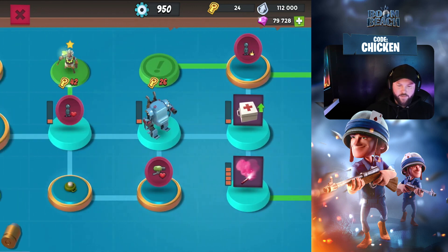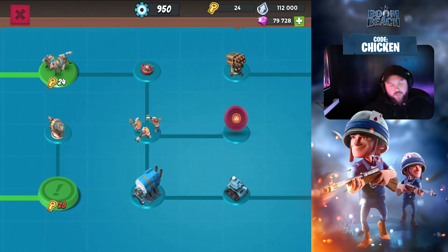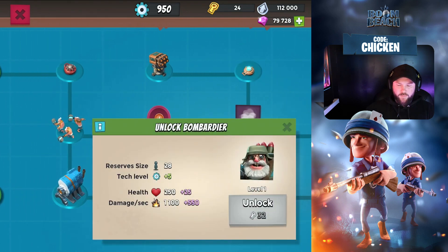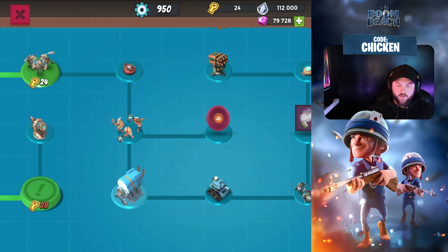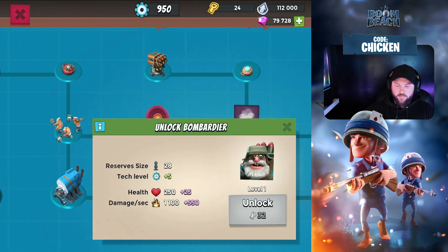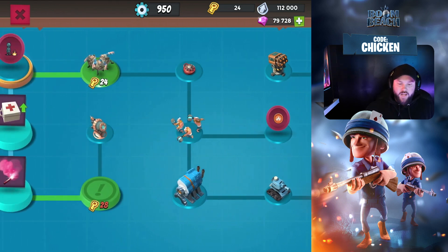We could get grenadiers, but obviously we want to get that microwaver and that shock launcher. The weird thing about this tech tree is that as we move forward, it's a very long time before we get to bombardiers. It's actually 200 keys to get all the way through, I believe. So it's going to take a very long time to get to bombardiers.